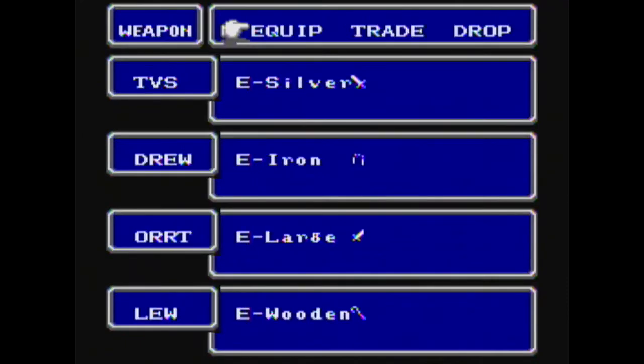For weapons, we have Silver Sword, Iron Nunchucks, Large Knife for Oort, and Wooden Staff for Lue.